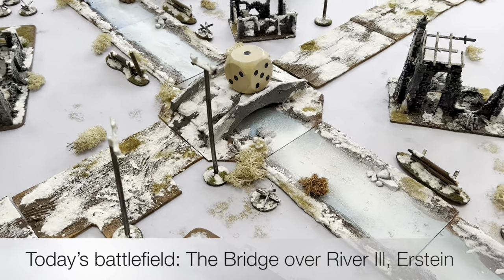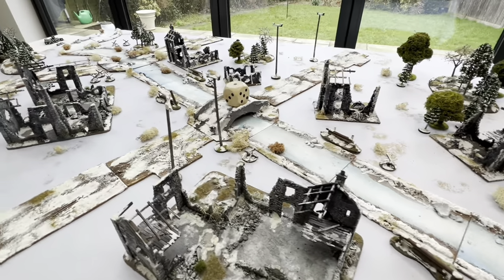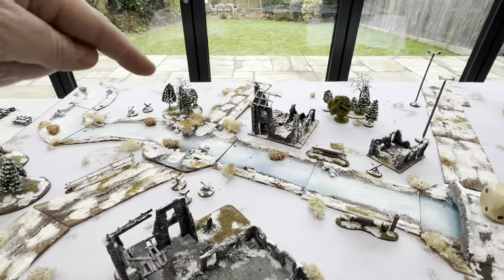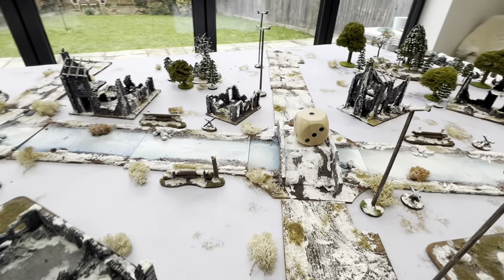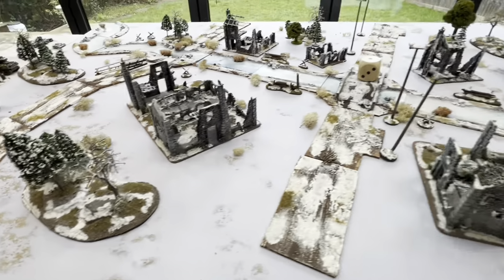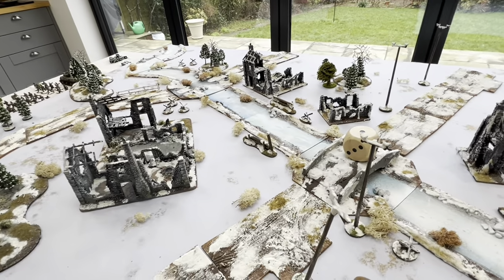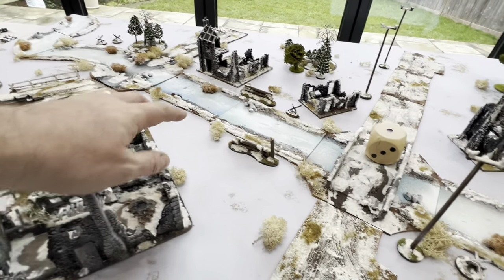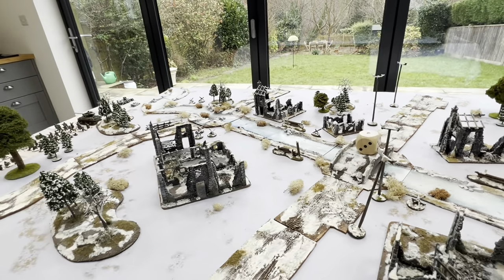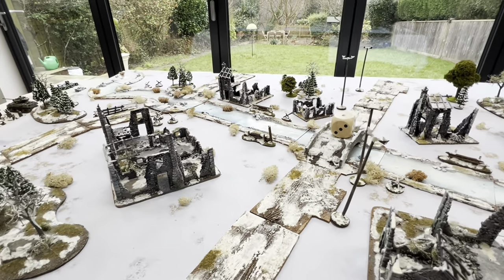Let's look at the battlefield. We have a river — although it looks frozen, the ice is very thin, so infantry can cross but need a run order. Tanks and vehicles can't cross due to steep banks, but there's a crossing and a bridge for vehicles. All trees offer soft cover. Tank traps block tank movement. Buildings, ruins, and log piles offer hard cover, as do the sides of the bridge. Roads are treated as normal.